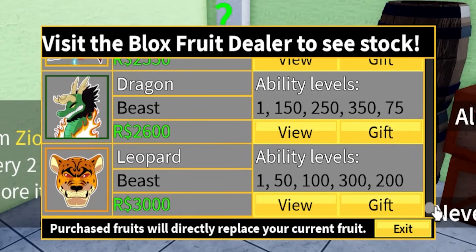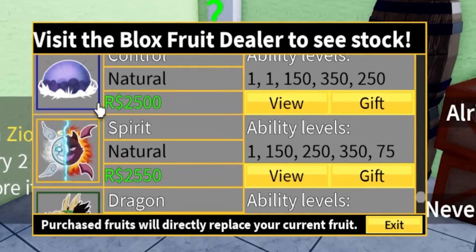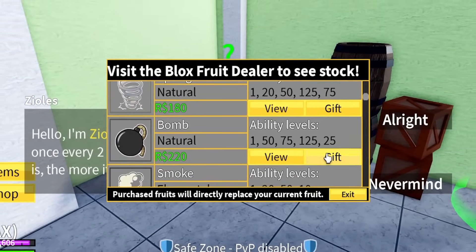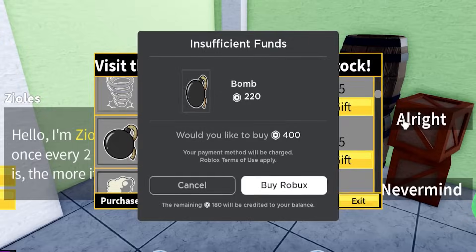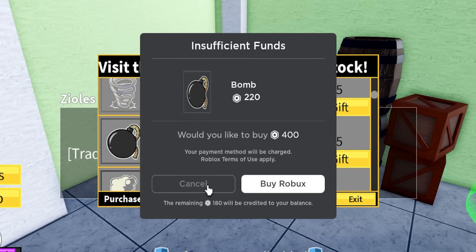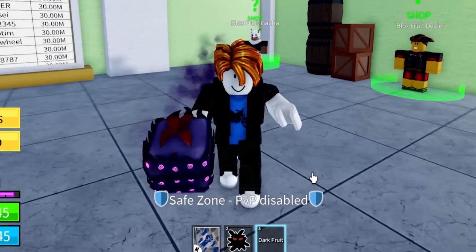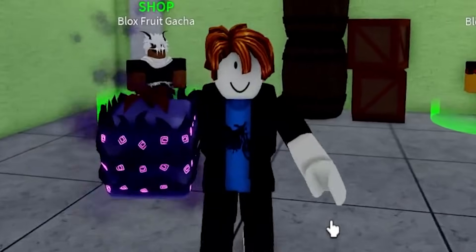So we click on shop, go over here — everything we pick is the opposite, so if we pick kilo we get leopard. We open the gift menu, get the buy Robux prompt, click confirm, and now roll the fruit. We're supposed to get venom fruit. The fruit I rolled is dark fruit. That is not a venom, and that's not even the opposite. So this one is also busted. I didn't even get my opposite fruit.